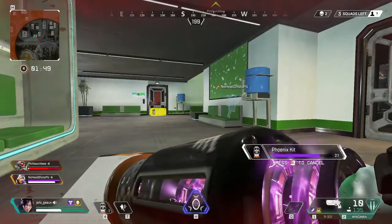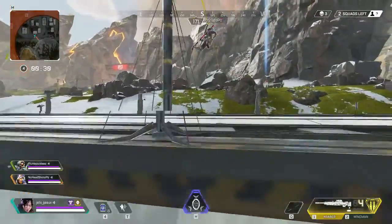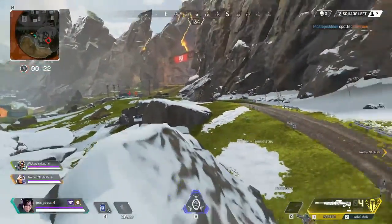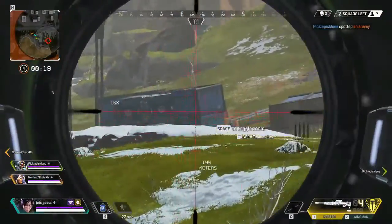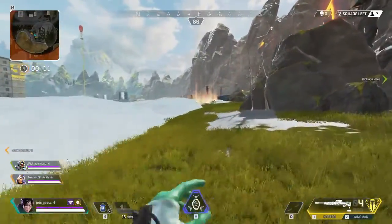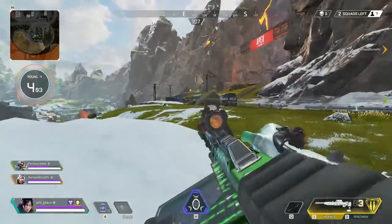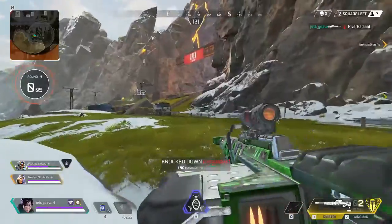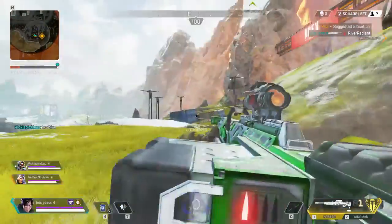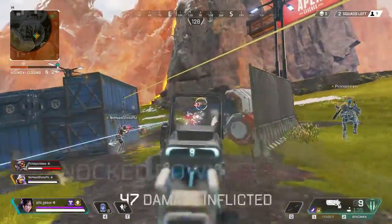He's weak — go push him! Kowski's weak, go push him. There we go. One down. All right, inside the ring. Come on, Pete. Another one down.